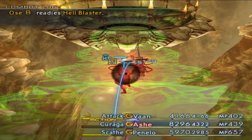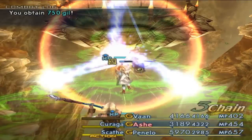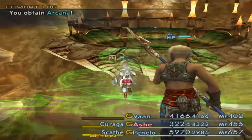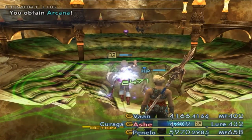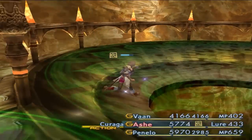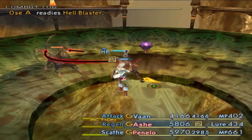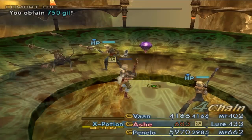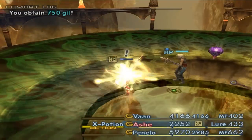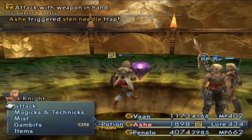Got some more of these guys. You can get Coral Whiskers from those guys — it's pretty nice. Those Hell Blaster attacks suck, man.